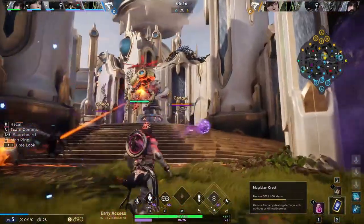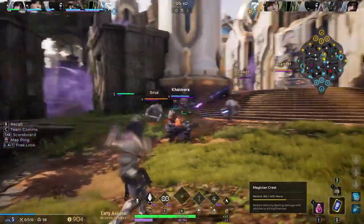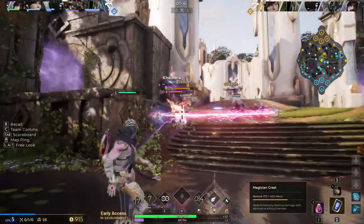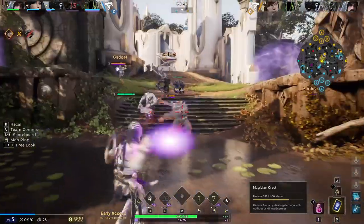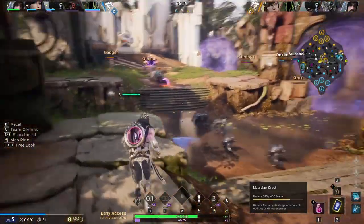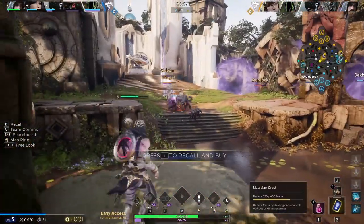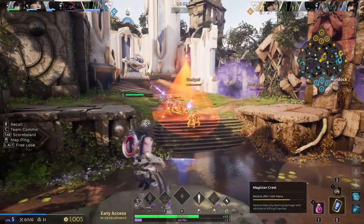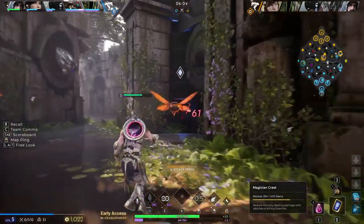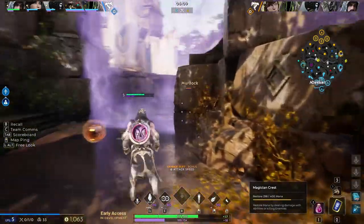Unfortunately, I couldn't do much — I'm kind of low on mana. We do know he's over on that side, so I'm content to stay over here. In fact, if I can get a river buff, that'd be fantastic. This gives me a big burst of mana and the attack speed.